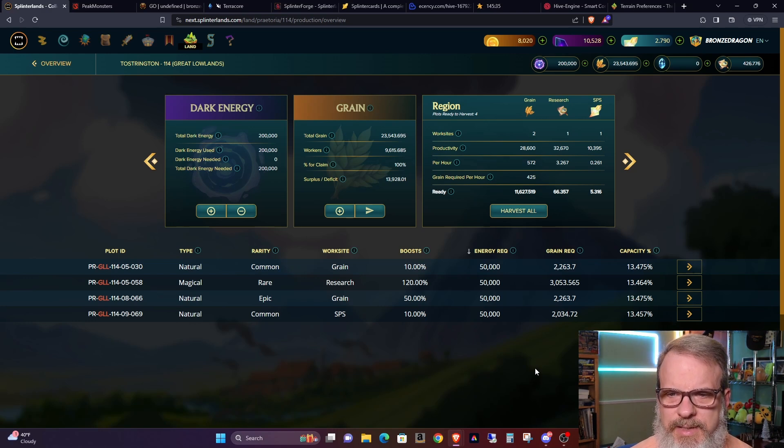I wanted to explain these basic changes I'm making, and then at the end of the video, after I've done these claims, I'll show you basically what I've earned off my claims in the first week. The amount of SPS being drawn in is going down gradually as more people come online — that was expected — and it will continue to go down over time until 2.0.